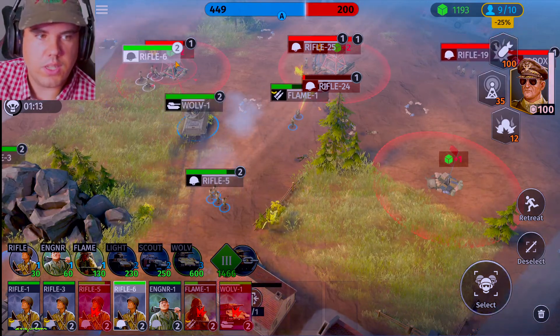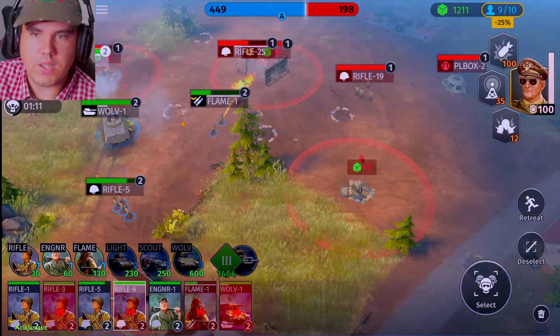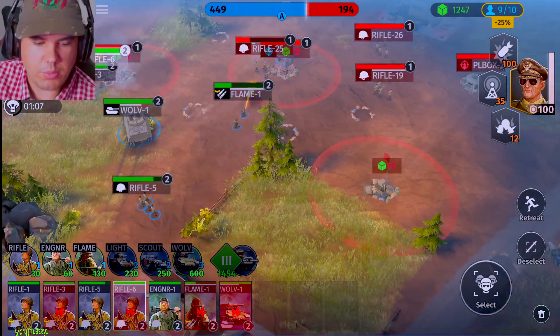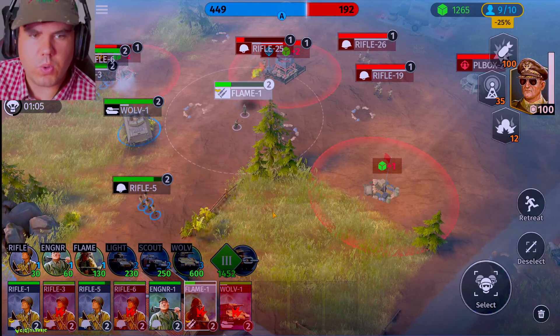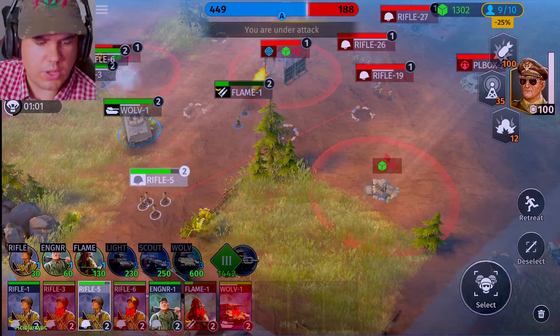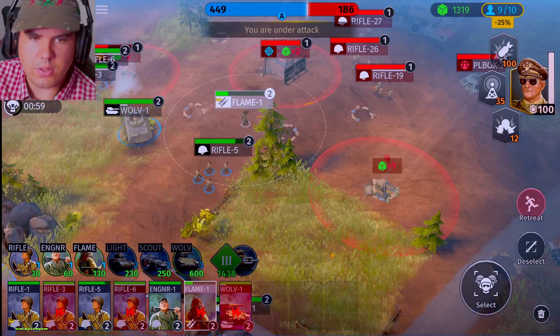Looks like this tank has super far range, so it's going to be really good against some of the deployable pillboxes. Let's use squad six and the tank to attack these areas. We got a pillbox — actually two different pillboxes. We are getting pretty close to their base, but our squads are taking quite a bit of damage here. Squad five, why don't you guys go over there and help? We need to watch flame one's health — whenever they get low, we'll send them back.